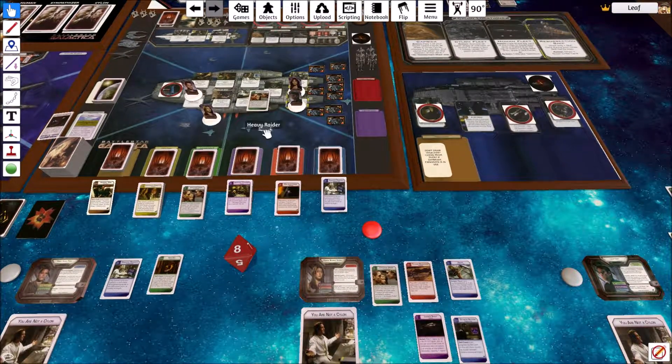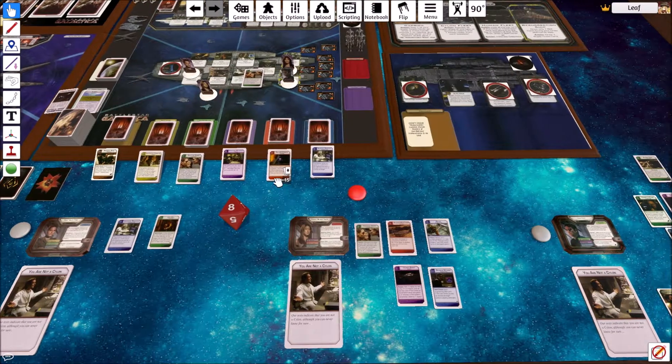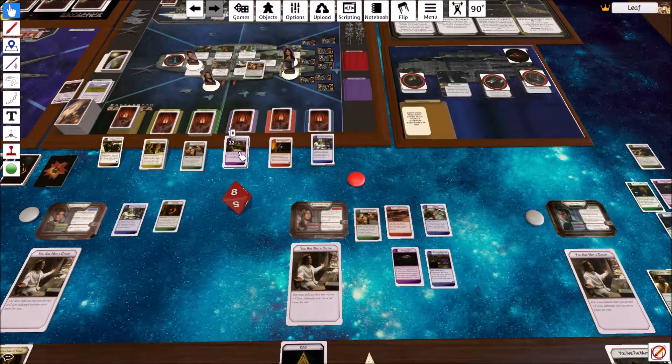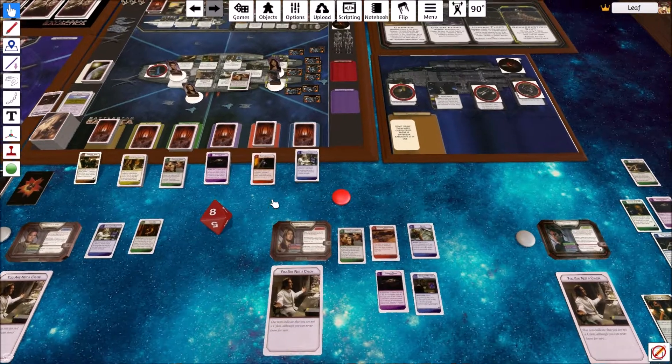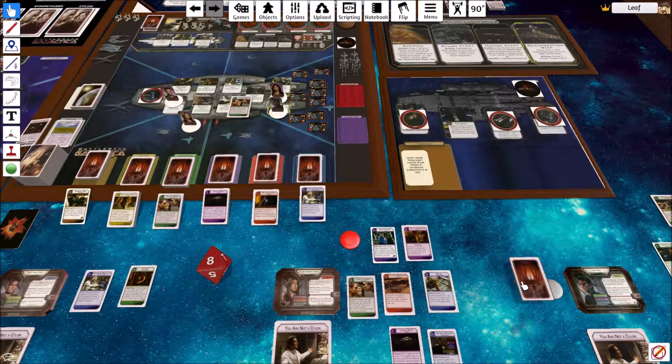I think my ships are not flipped over anymore, so that's a plus. It is now Boomer's turn, I need to draw cards for her. Two piloting. Wait, what did I just do? These are not the right ones. There we go, that's what it should have been.